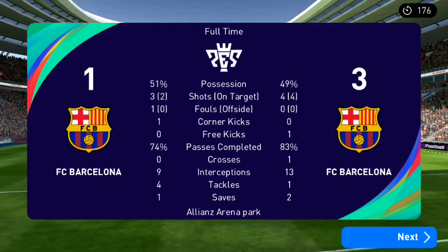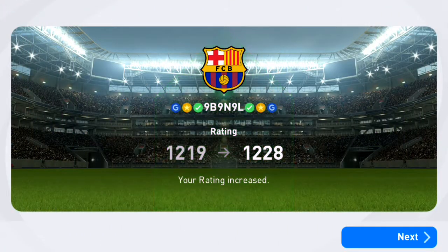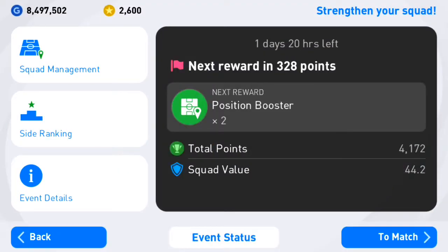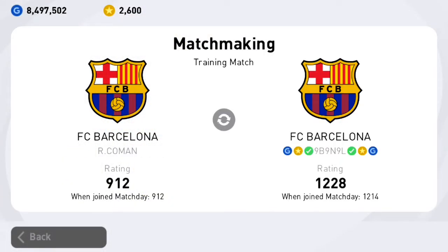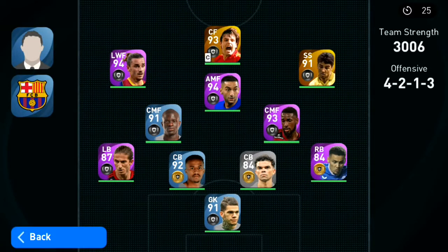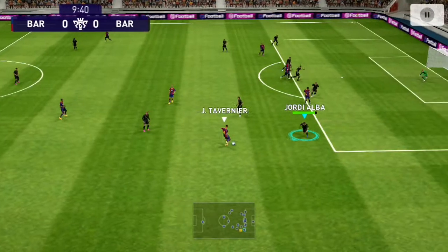Possession very tight, 51-49. Four shots, four on target, three went in. He was a high rated guy so it gives me nine rating points and more event points — currently at 4172 tour points. Just need one win to finish. Next opponent is 912 rated, first match in this match day — he has only one Barcelona player, Antoine Griezmann. Team strength around 3000, should be manageable.